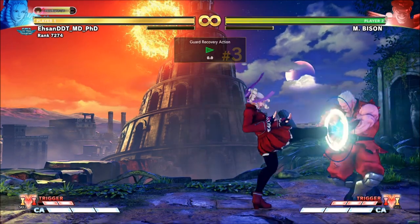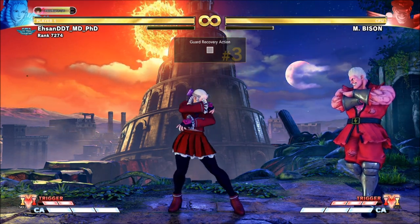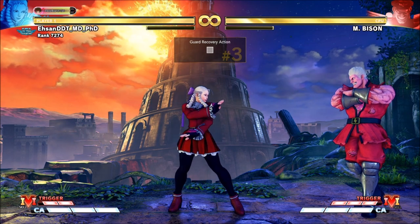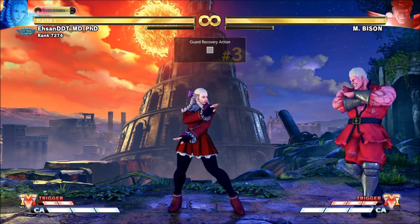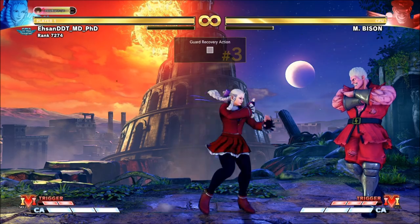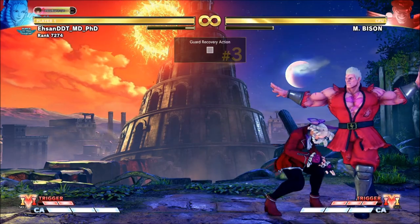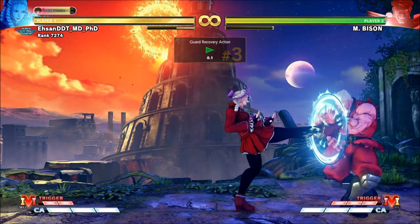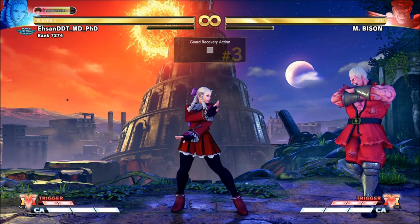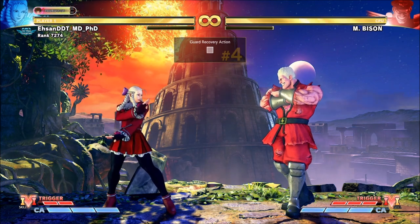Minus four on block, but he can't reach at certain ranges. Range is important when you're accounting for frame data. Brian F actually has very interesting videos that cover this in perfect detail and I highly recommend looking it up. Basically, you can't just look at a button being minus four and decide never to press it again — range is also really important. Up close you'll get crushed, but with just a little bit more spacing, you get yourself a nice punish when he tries to press buttons.